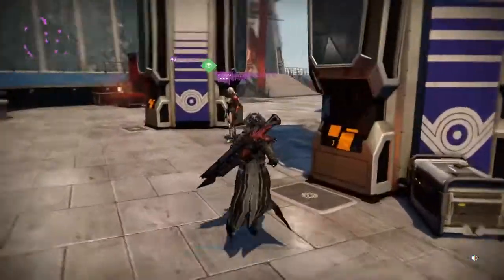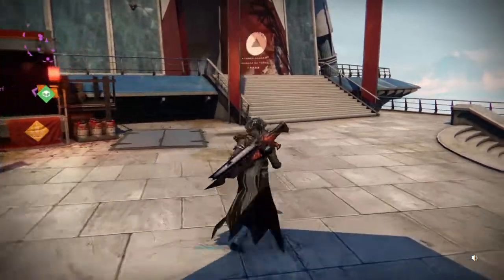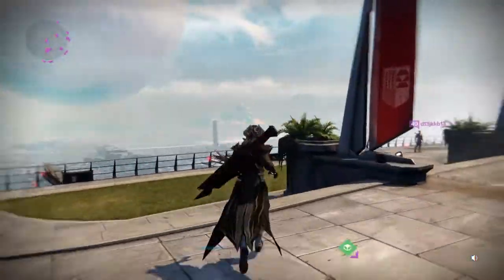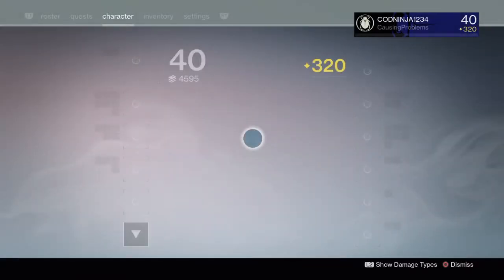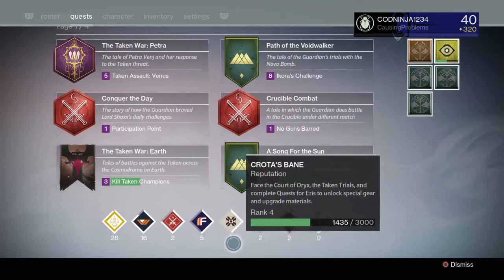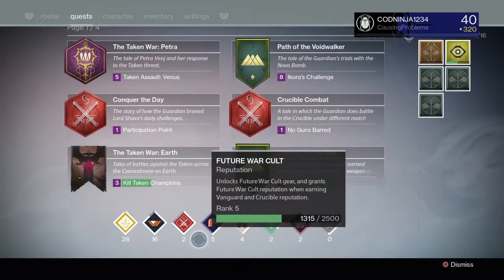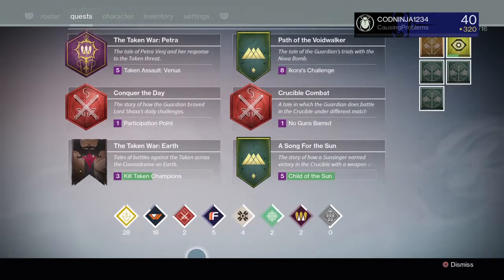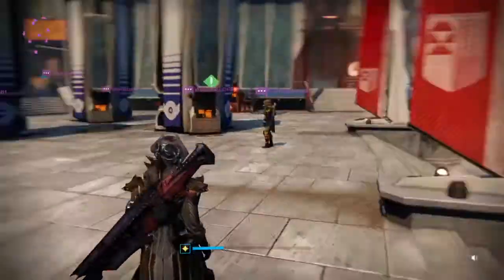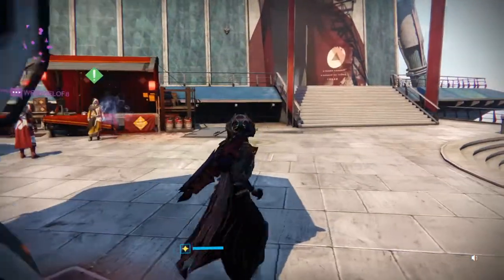You can get loads of year-one weapons from them and I'm really looking forward to using them. You also want to edge your chosen faction — mine on this character is Future War Cult, though this isn't my main character so all the levels are pretty low.